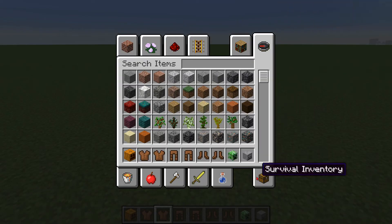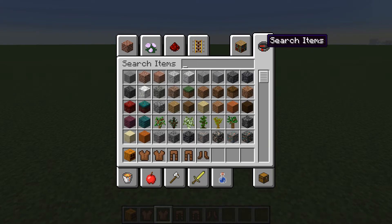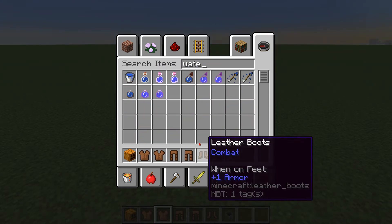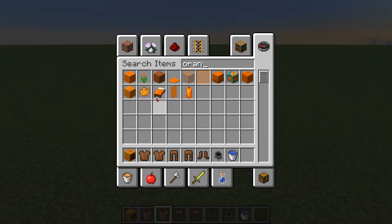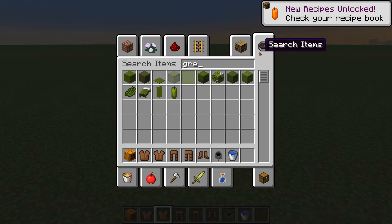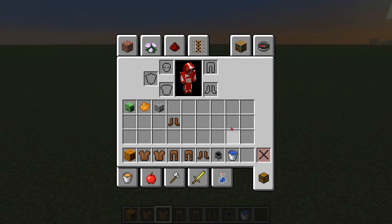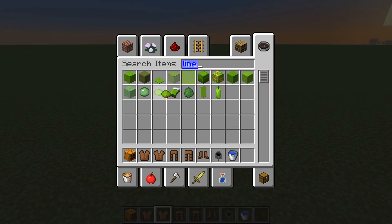And then get your cauldron, and get some water. And then get some dye — so I'll get orange dye. And then after orange dye, I'll get green dye or something. You can get lime dye. Creeper wants to be lime dye, so lime dye there.